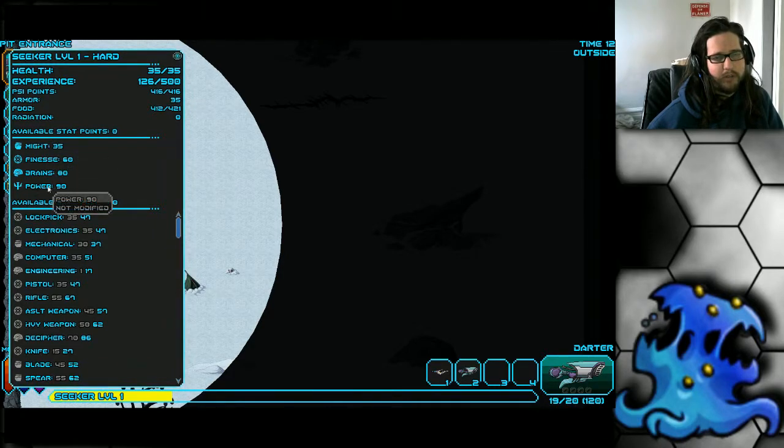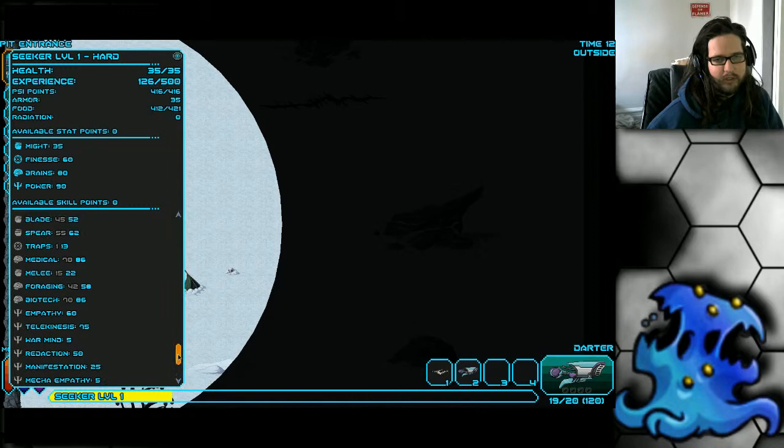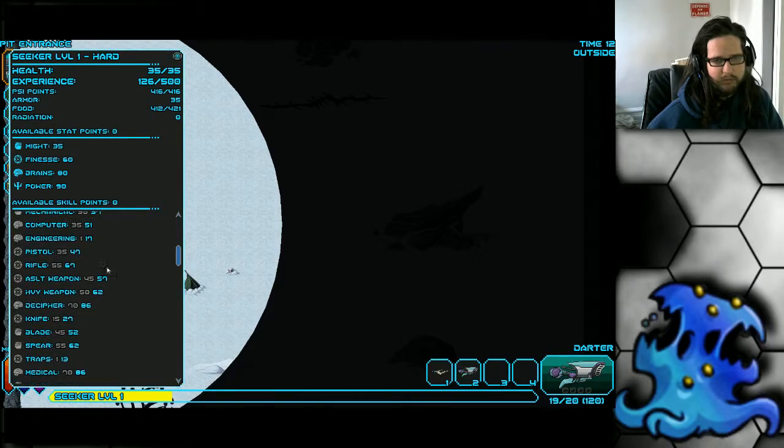Going over the stats: pretty low Might, extremely high Brains and Power which makes you very resistant to sonic attacks, and decent Finesse. It has a high Decipher skill at 70, which is great for unlocking messages. The weapon skills are actually pretty good despite being a tentacle beast — Heavy Weapon skill is surprisingly high, and you have decent rifle and pistol skills around 45.